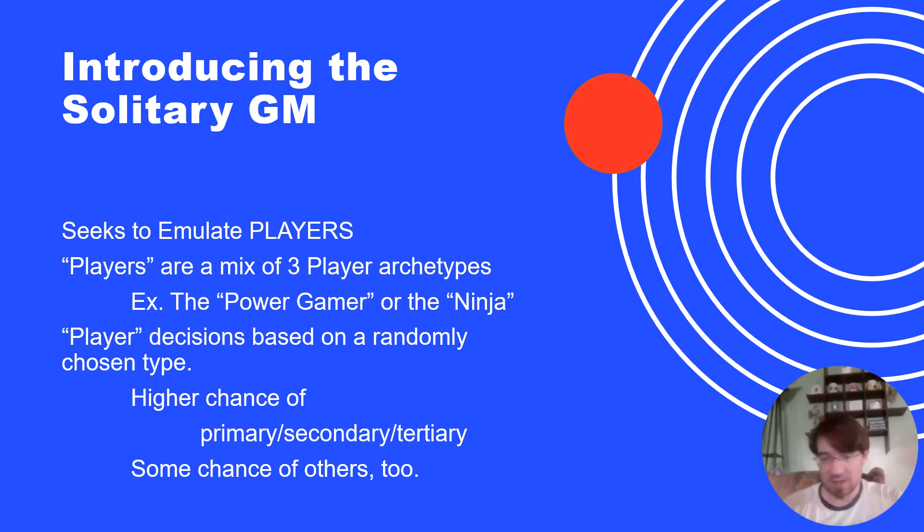You also have some of the other types — it's a total of six — that may show up occasionally, roughly a 1 in 12 chance of getting something other than one of your primary types. So most of the time it's going to be the primary, secondary, and tertiary driving the action, but not always. This captures the fact that while actual players do seem to have primary types and preferences, players are not totally consistent — and that is what the dice are supposed to capture: sometimes we act one way, sometimes another.